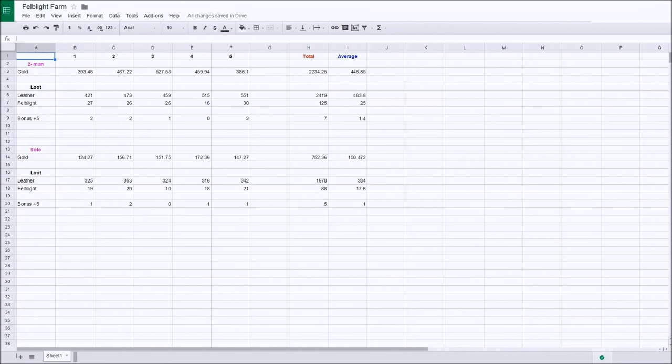I keep track of my runs using Google Docs. Using these farming routes with two people, I was able to get on average 25 Felblight an hour, and solo I was able to average 17. Keep in mind, like most things in WoW, this spot is RNG based, so you'll have good hours and bad ones.